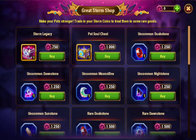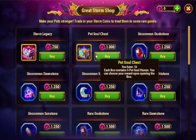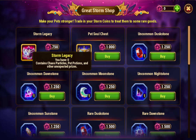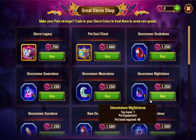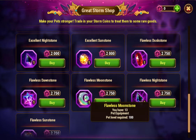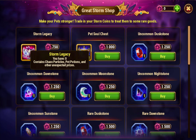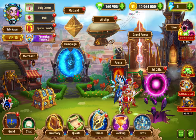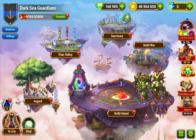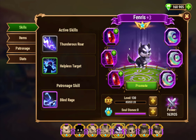For the merchant where you spend coins: I recommend the pet soul choice for most people, unless you have all your pets at absolute star, in which case you want the storm legacies. Storm legacies give pet potions, chaos particles, and other random things. Buying jewels is okay if you need specific ones, but buying jewels just to sell for particles is not efficient.